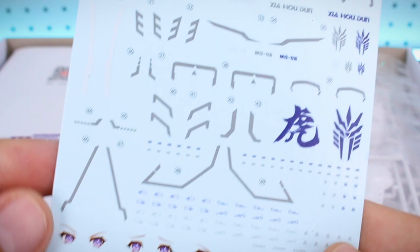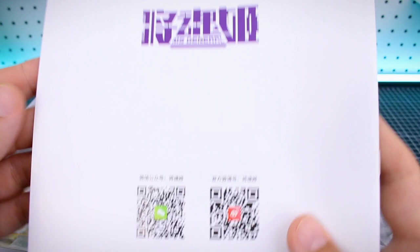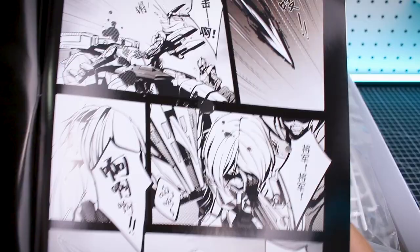Before we get to everything else, let's take a look at the instruction manual. We've got the same artwork as what's on the front of the box, plus some QR codes. On the inside cover there's a short comic, which is pretty cool, showing the character — it looks like it's all in Japanese. Some cool artwork there.